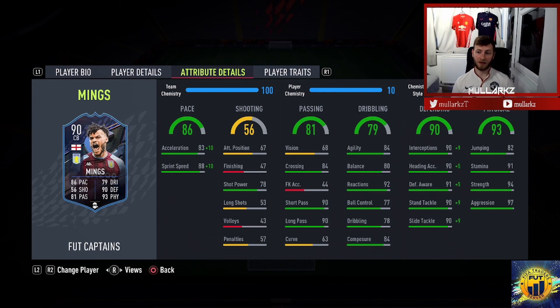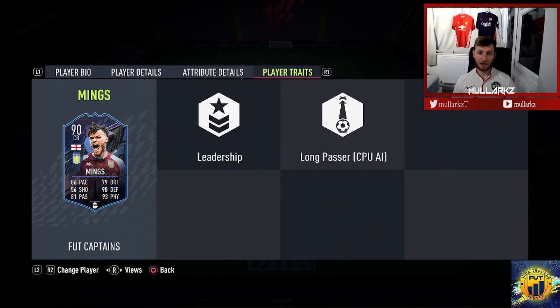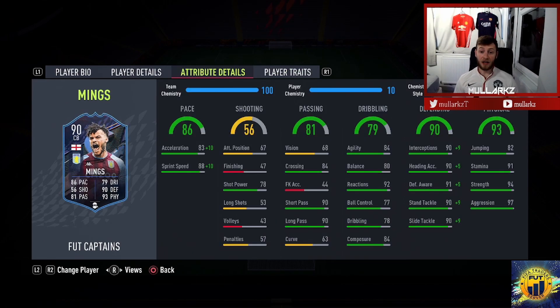Physically, you really don't need to worry. 82 jumping, but he's 6'5" anyway so he's going to tower over most people. 91 stamina, which is massive especially for a defender, because he's going to be able to last a whole game into extra time. Most of the time balls go over the top for defenders, so their stamina does go quicker than other players. 94 strength, 97 aggression — so he's going to be an absolute beast in game. He's got two player traits: leadership and long passer. He'll play in a 4-4-2 at centre back. He has a high-average body type in game, similar to John Stones, so he won't be too clunky.